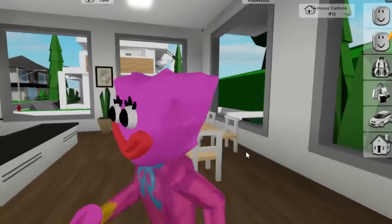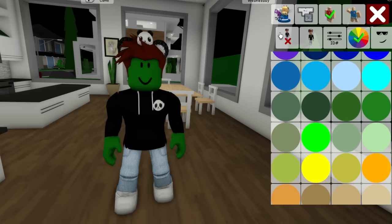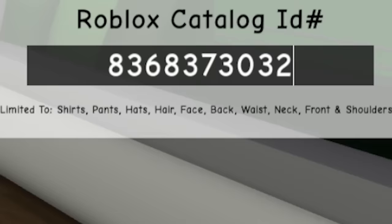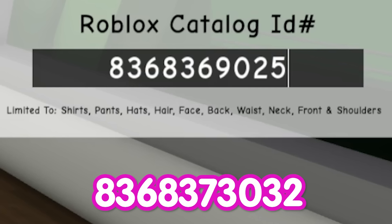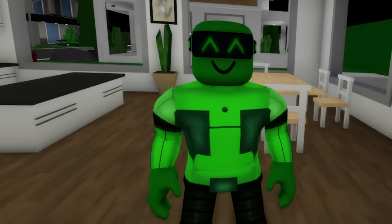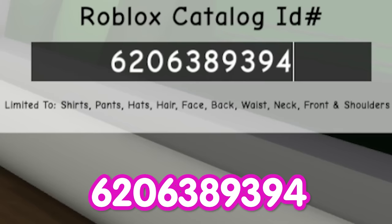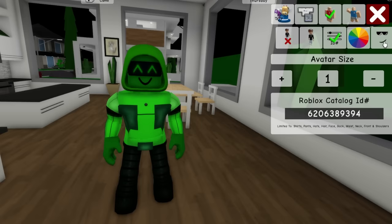Once inside, I go to Roblox and change our avatar back to my regular one. In Brookhaven, let's go to the color section to change our skin color to green. Let's deselect all items and put ID code 8368373032 to get Boogie Bot shirt. Then if we add ID code 8368369025, we get these darker green pants. To complete the Boogie Bot character, write code 7894660567 to get these green LED eyes glasses, and don't forget code 6206389394 to add this green loose hoodie. Since he doesn't have a mouth, let's go to the faces area, select a face like this, and then deselect. Now I think our bot looks done.